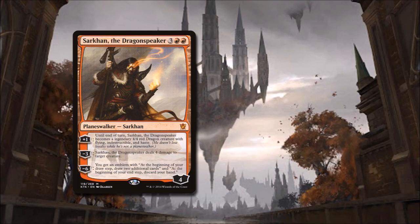Sarkhan the Dragon Speaker's plus 1 gives us the rare opportunity — usually only seen with Gideon Planeswalkers — to have an indestructible creature to attack with. This is a bit better than Gideon, however, because he is fast and in the air, with both haste and flying. His minus 3 is spot removal that at 4 damage hits a large variety of creatures. And his very achievable minus 6 provides some dangerous card advantage.